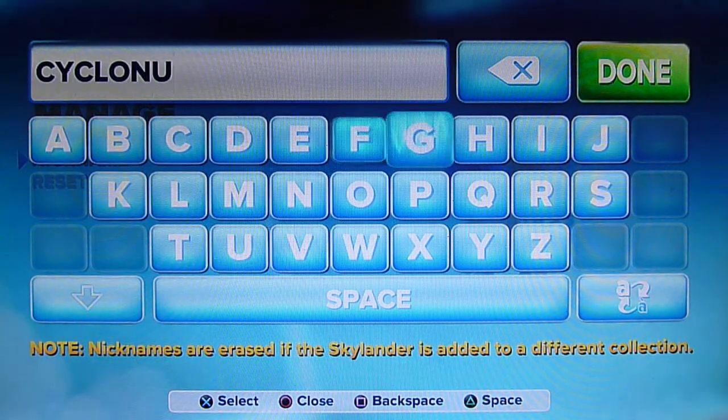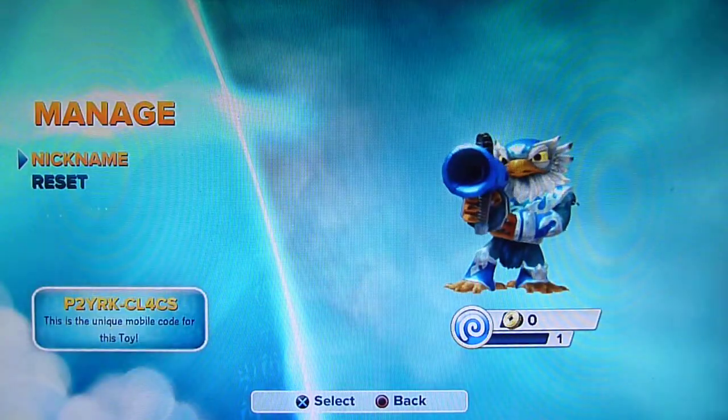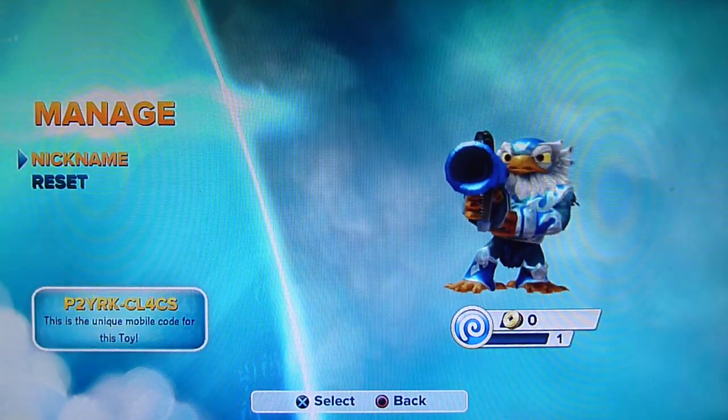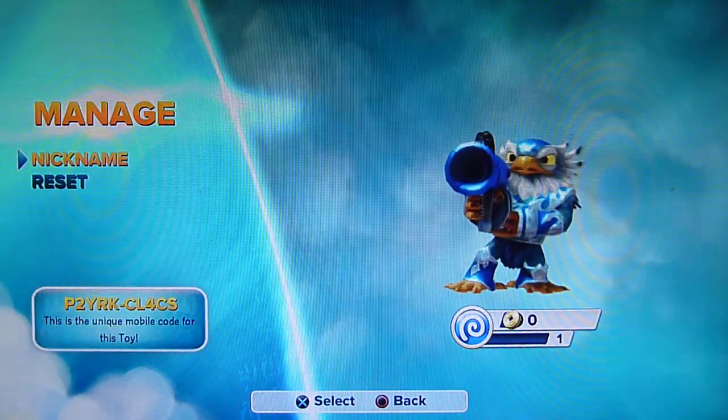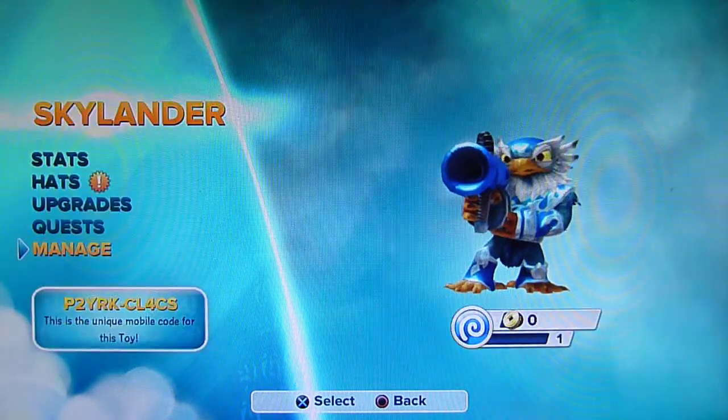Right, Cyclonus — I think that's how you spell it. Now remember, if it's a Swap Force character, and otherwise a swappable one, you go into Manage and it'll say Top and Bottom, because they'll have two different name parts. So Top will name the top half, and Bottom will name the bottom half. Simple enough.